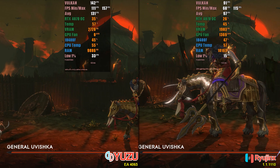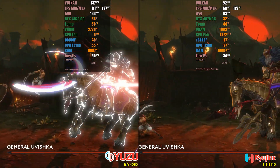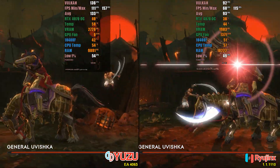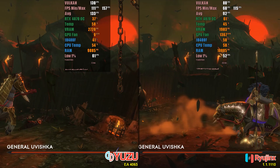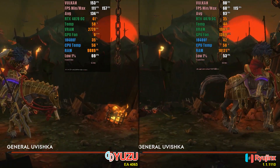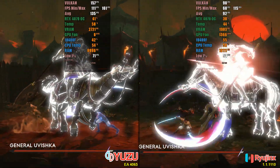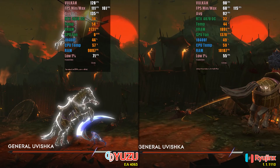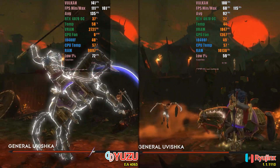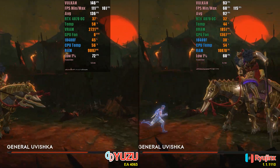Of all the tests I've conducted before, Yuzu has consistently stood out, especially when the game is available on day one. Overall, once the game becomes fully playable, it performs better on Yuzu, and in this case it was no different. While Yuzu reaches the highest frame rate at around 140 fps, Ryujinx rarely manages to stay at 100 fps. This advantage comes with a slight cost to GPU usage on Yuzu, but overall, if the game is providing more frames per second, it's obvious it will be consuming more resources.